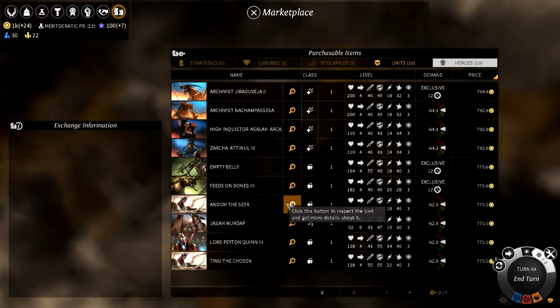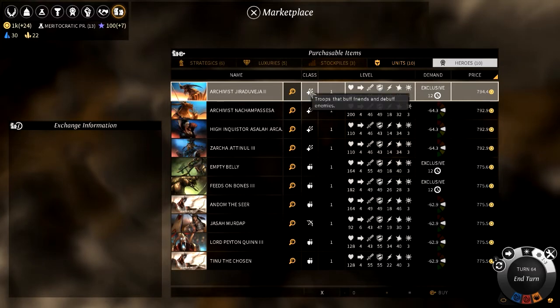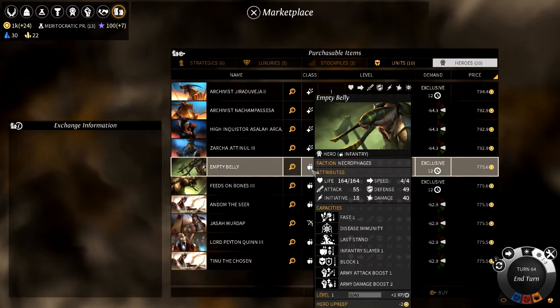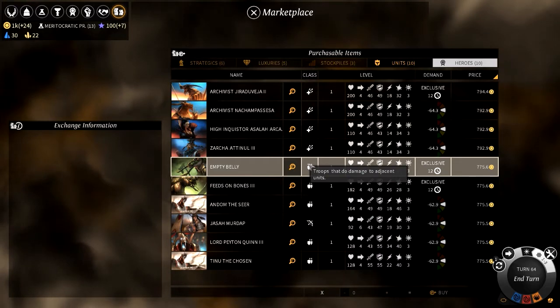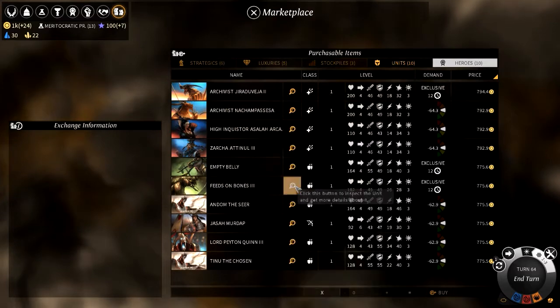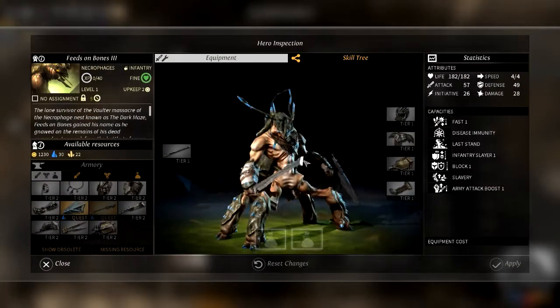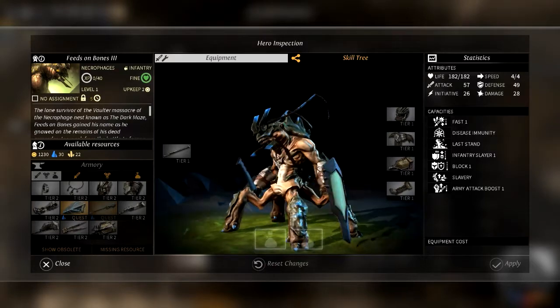So this might take a while, but I think it'll be worth having a look through. We've got a couple of different classes here — buffs friends and debuffs enemies. This one does damage to adjacent units. Let's have a look at these guys. Look at him — this is one of the troops that those other guys have. Doesn't he look awesome?